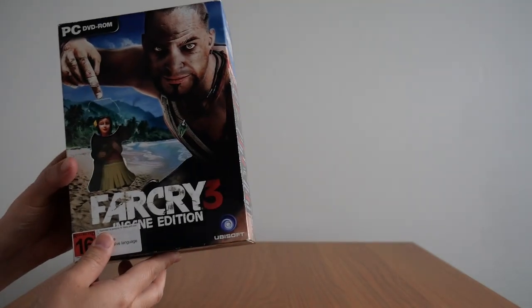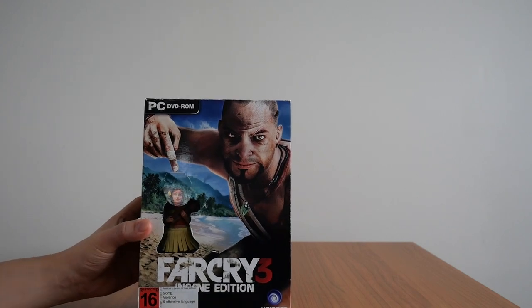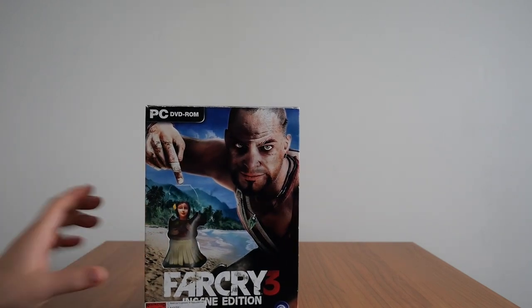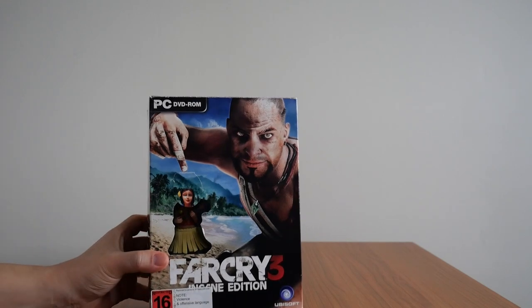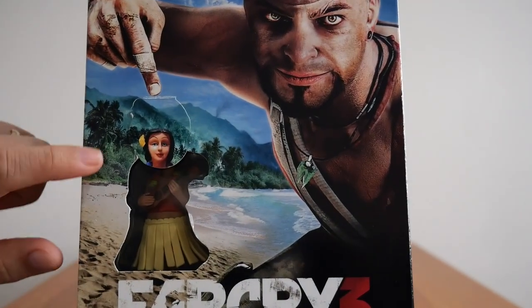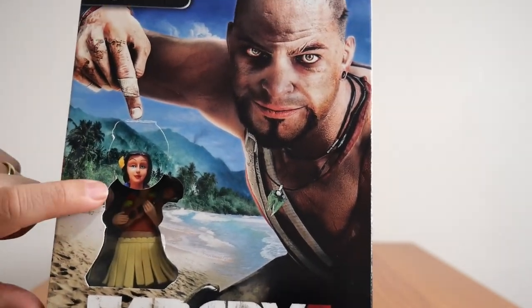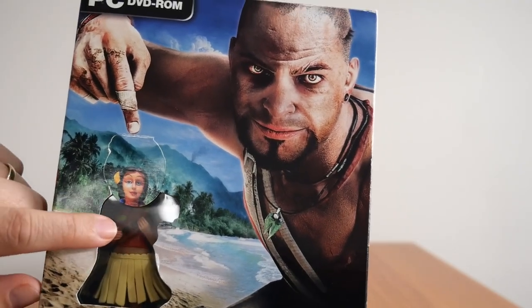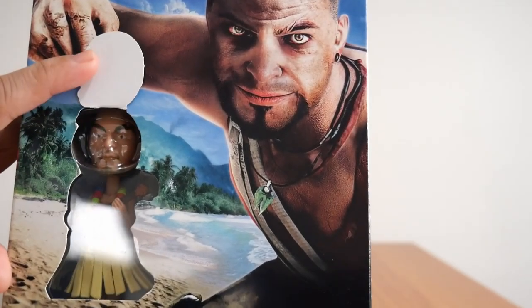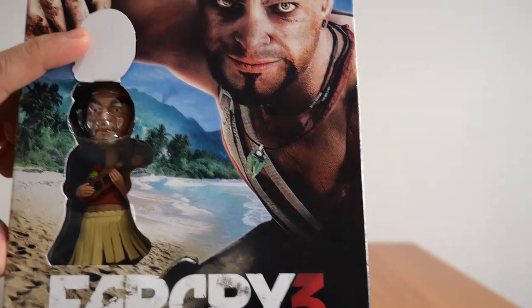Next up is Far Cry 3 — my copy is the Insane Edition for PC. Straight away you see that this edition comes with a bobblehead figurine. There's a flap here — the flap shows an image of a Hawaiian girl, but when you lift it up, it shows Vaas. Misleading? Yes. To be expected? Very much so.